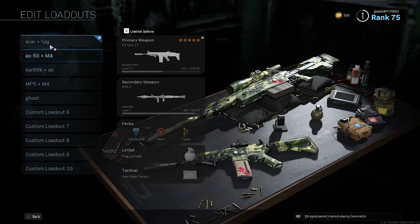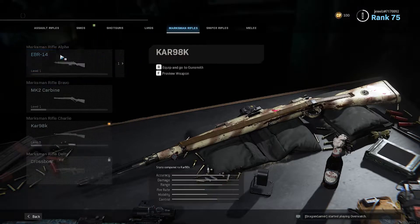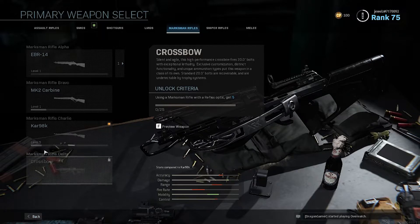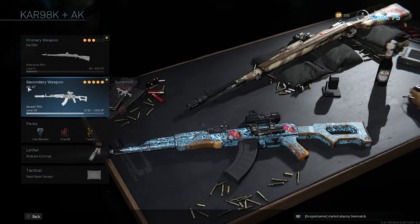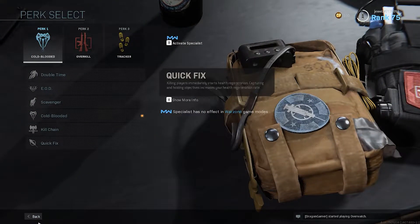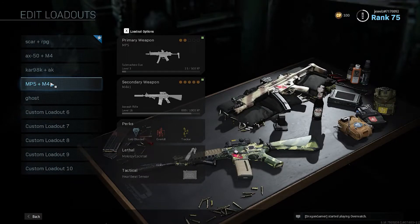For the next loadout I have the CAR equipped, which is a marksman rifle. I really love the CAR — it's an amazing weapon if you can aim. Then I have my favorite assault rifle, the AK-47. Again it's Overkill, Tracker, and Cold Blood. I really like this setup. I also use the Molotov cocktail and the Heartbeat Sensor here.